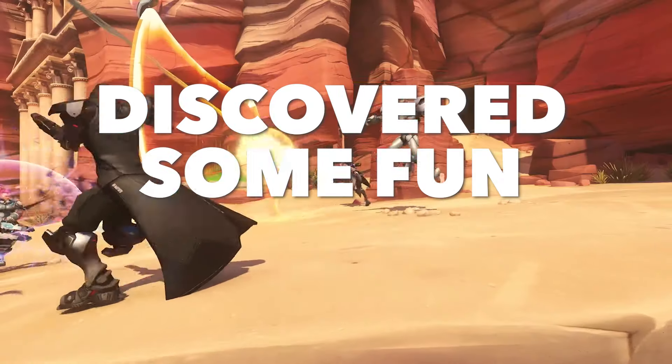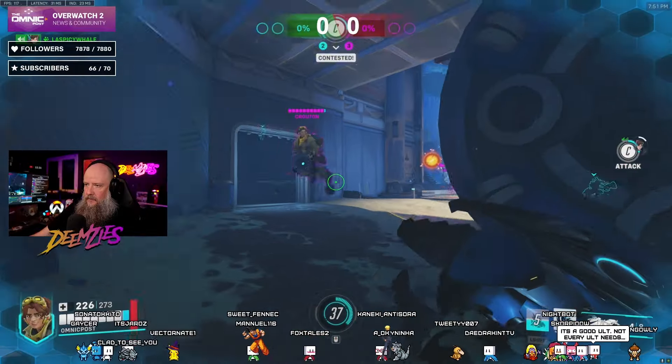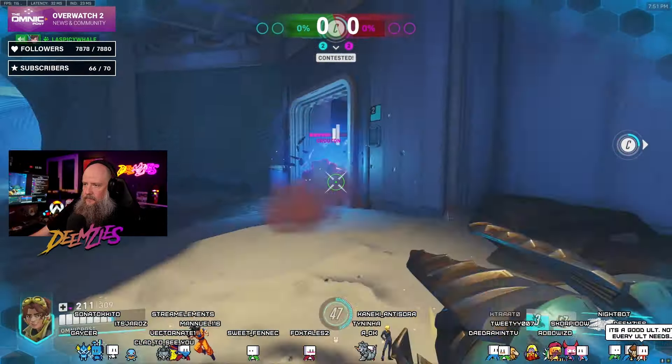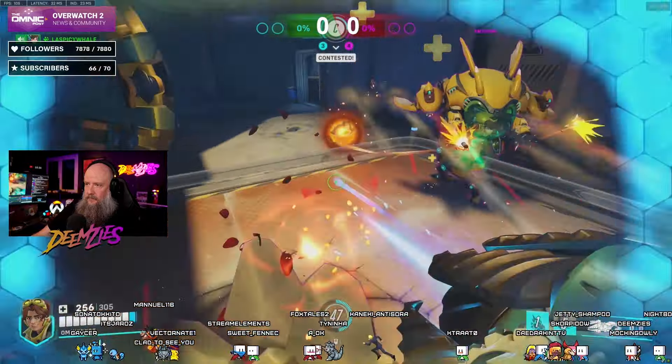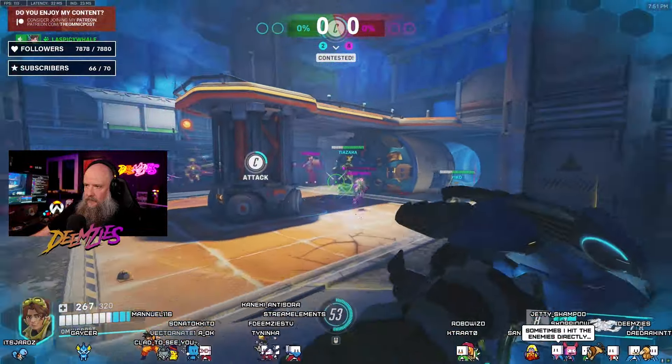I played Venture and I discovered some fun facts. The Venture Test Weekend is in full swing — until Sunday you can test the Season 10 DPS hero in the game for yourself, in all game modes except competitive. As soon as they unlocked I jumped in the game and gave them a try. I have to say it was a lot of fun. Throughout the stream my chat had a lot of questions on how their abilities interact with other heroes, so throughout this video I'm going to answer those questions, and I also have a few comments but I'll keep those for the end.